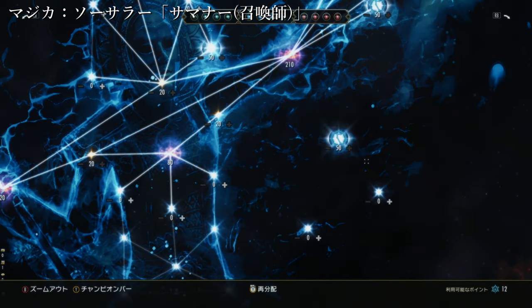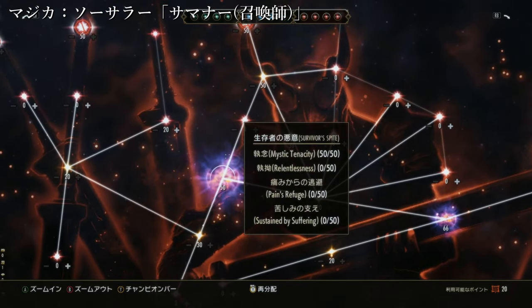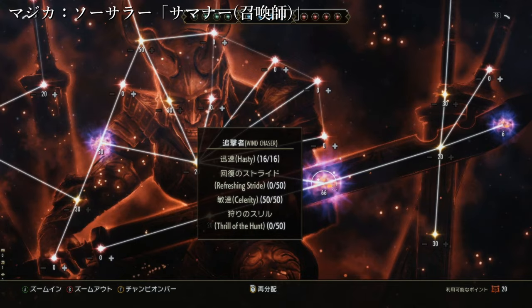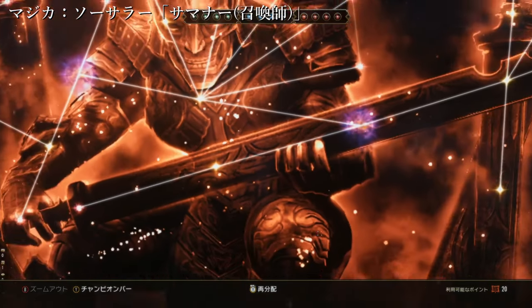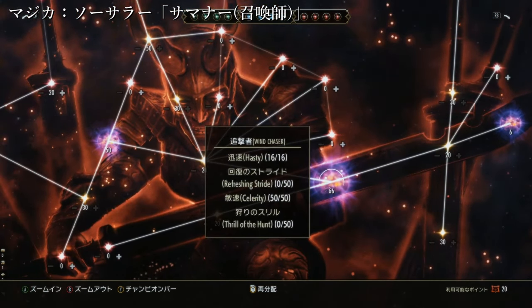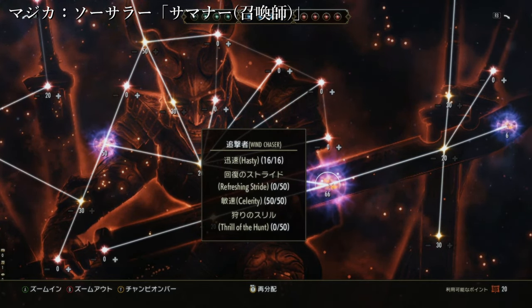チャンピオンバーじゃない方のスキル振り分けはもうご覧の通りで解説はいらないでしょう。魔術師座はこんな感じで、チャンピオンバーのこちらには移動速度系も入れています。ステージごとに移動速度が2%上昇する瓶速というのを入れています。戦闘中戦闘外関係なく10%移動速度が上がるんですよ。